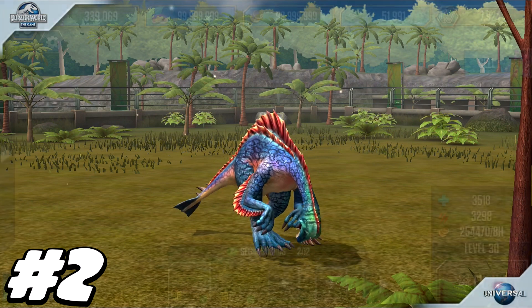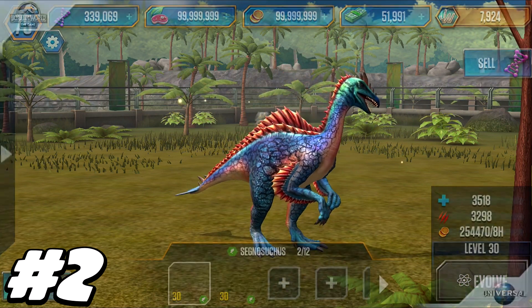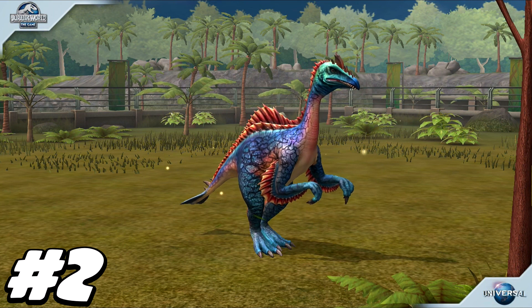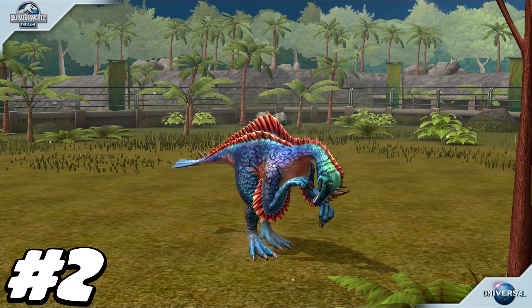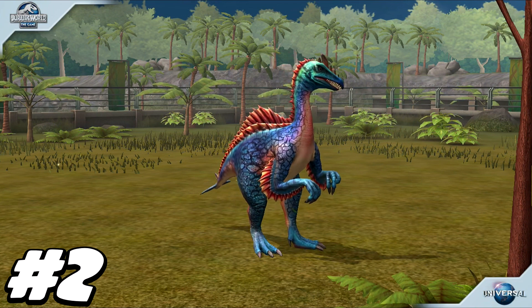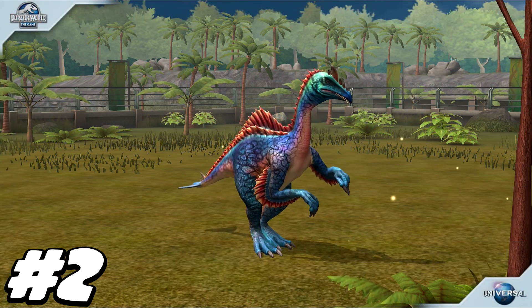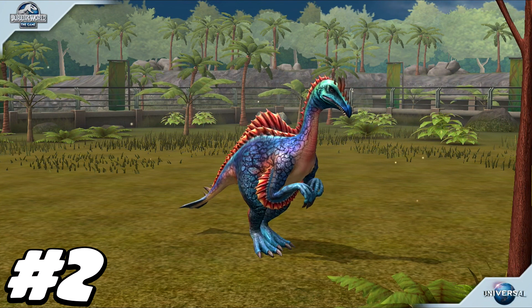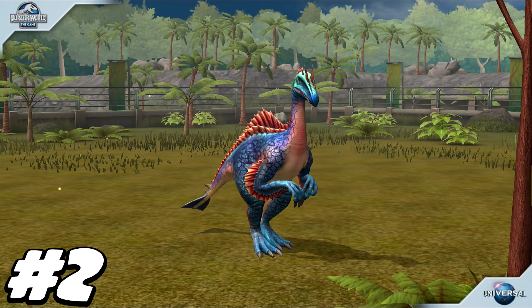At level 30, it can hold its own with 3,500 health and 3,298 attack. When you halve it once the bonus is taken away, it's still just under 1,650 — still pretty good for taking down carnivores. It is also a Metriaphodon killer — even at my current level I can get just under 5,000 damage, so I can kill a level 40 Metriaphodon in two attacks. Once you get this guy to level 40, you can kill a Metriaphodon in one attack.